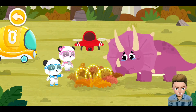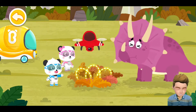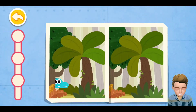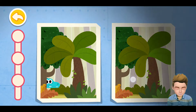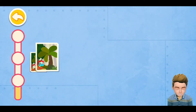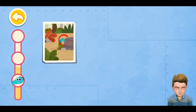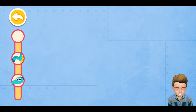This is an unmanned aerial vehicle. It usually patrols the neighborhood. Let's check out if the thief has been captured by it. Let's check out the differences between these two pictures. This is the first difference, here is the second difference, and this is the last one.